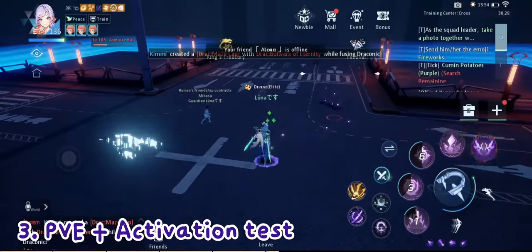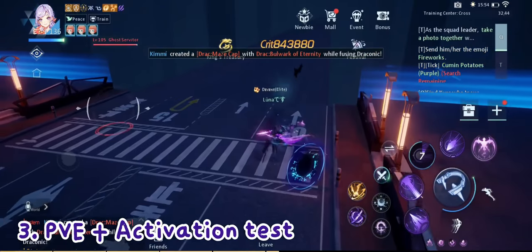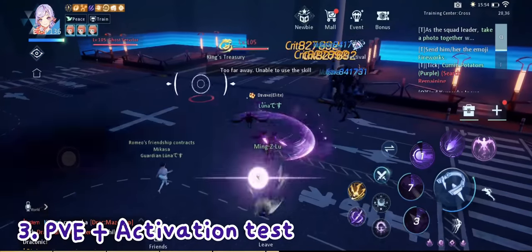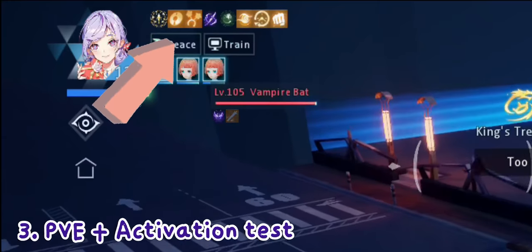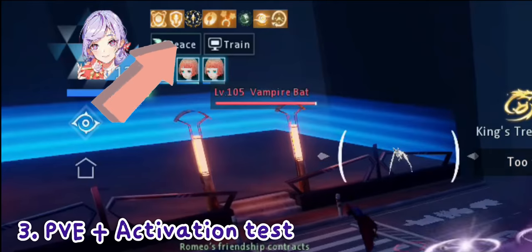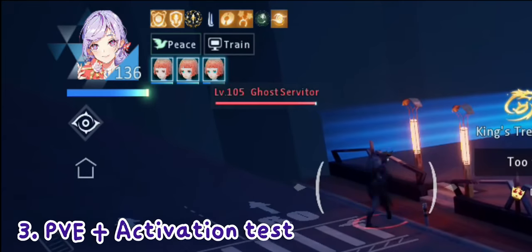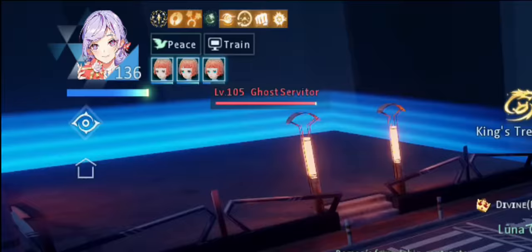Now let's try it on PVE. We're testing here on the training center since we're not really taking any damage. What we're testing is whether it can be continuously activated, and yes, since I'm not receiving any damage the drag is just continuously getting activated. Of course, that's only because I'm on the training center — that won't happen normally during PVE or PVP fights.